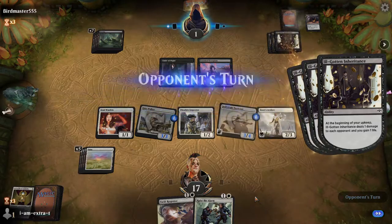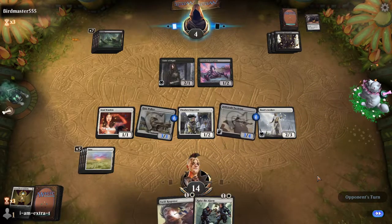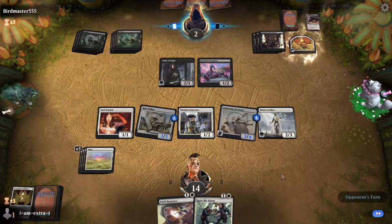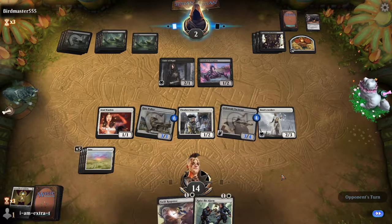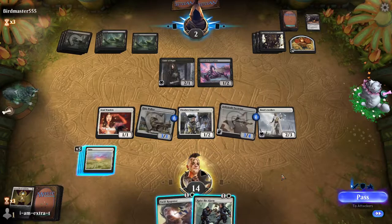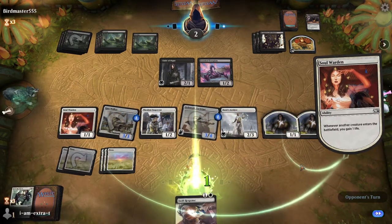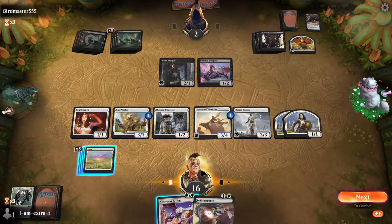Raise the Alarm on our turn. They are slowly killing us with the Ill-gotten Inheritance. They'll get food. This time we'll remember the food puts them up to five, so they're at an effective seven. We hit for six — we only need to push one or two more through. Raise the Alarm at the end of their turn. Go up to 16. If they have removal at this point, there's not much we can do about it.